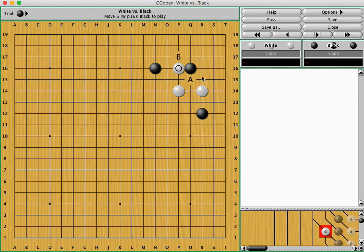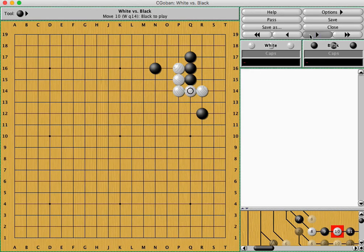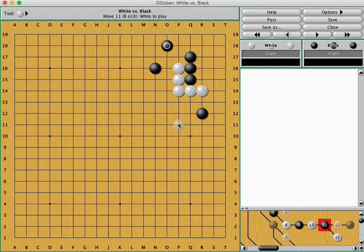Firstly, if white jumps after this attachment, why does black have to exchange this peep immediately? Because it shortens black's liberties and it's a bit crude, and black is forced to depend on the second line, after which white might be able to cover more smoothly because the shape is more solid, even though white was a stick with no AI space.